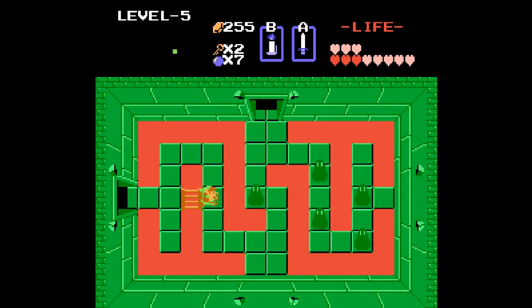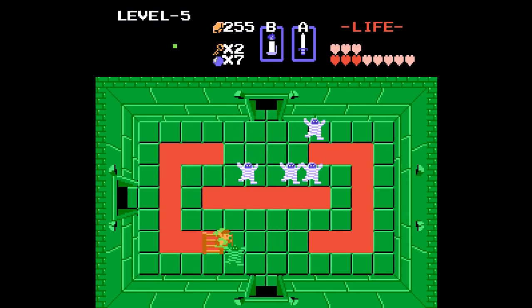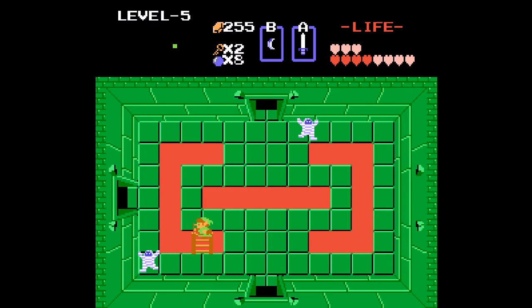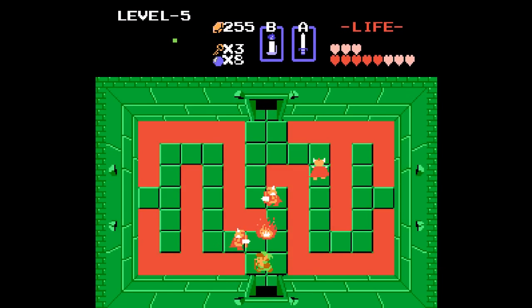Maybe they'd give me a little something like some hearts or a fairy. Oh, there's a heart - good. Rupee, which I no longer need - my wallet is actually maxed out, more rupees I don't need. Let's head on up - Gibdos, okay. Everything in this level hurts, but what do you expect, this is level 5. Three dark knights - luckily with the white sword they only take two hits to kill. And there's the compass!